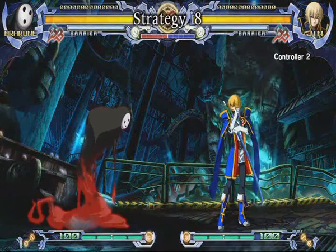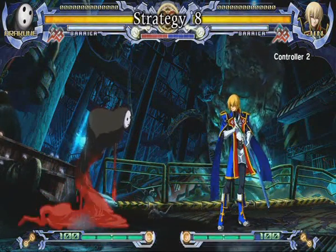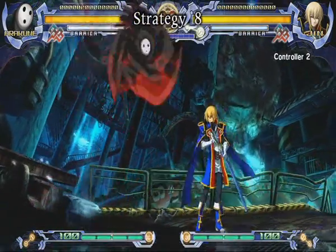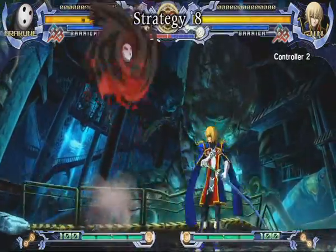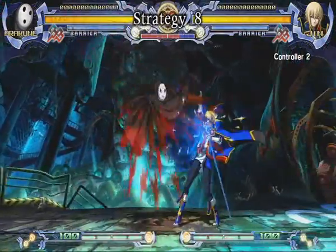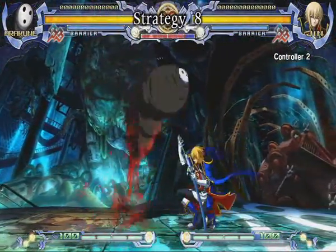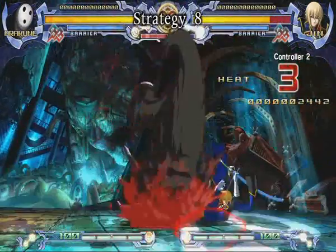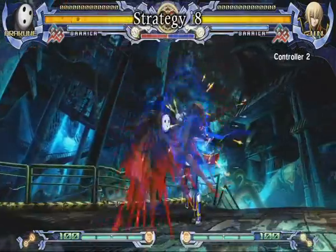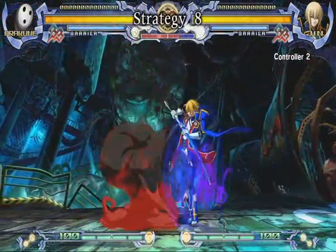Next, Arakune can go into his ground pressure. This includes crouching A, standing A, standing B, forward A, or forward C. Standing A and standing B lock the opponent down and prevent them from jumping. Crouching A also keeps them in place and hits low. Finally, forward A and forward C are the overhead moves that add to the mix-up. All these moves lead into combos and good damage, so use different combinations and sequences of these moves to keep the other player guessing.